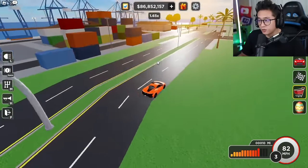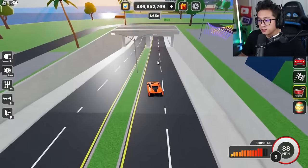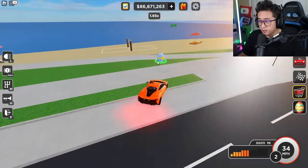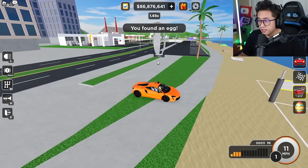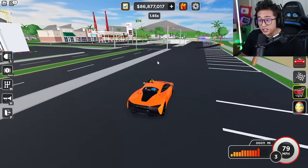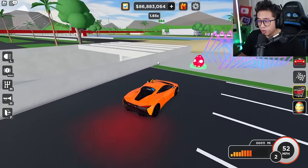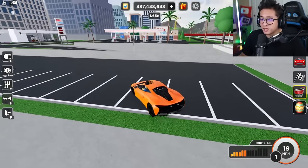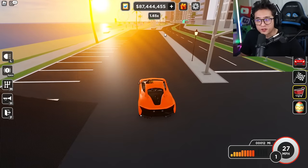We've already checked the tunnels. Right here by the beach at this statue there's a daisy egg, and at the end of the parking lot there's another egg — we almost missed those. We received the 550,000 prize! That's wild — we've got like 87 million now, but let's find the rest of the eggs.